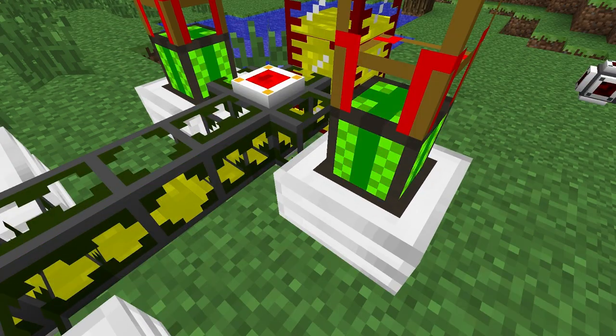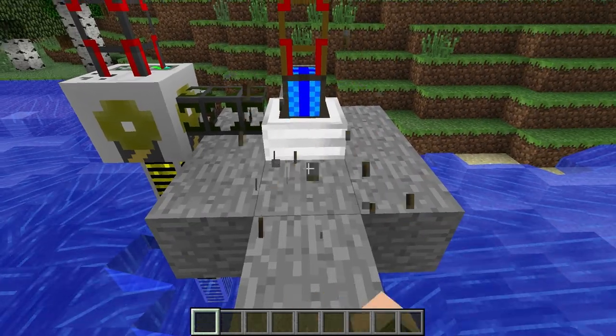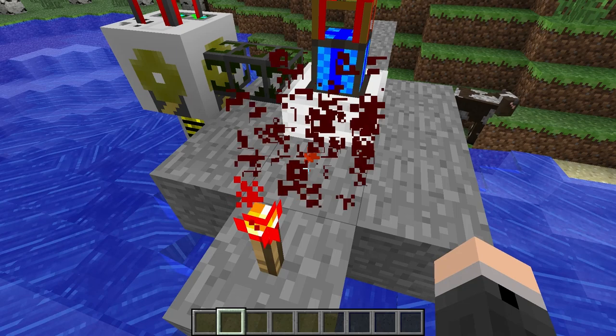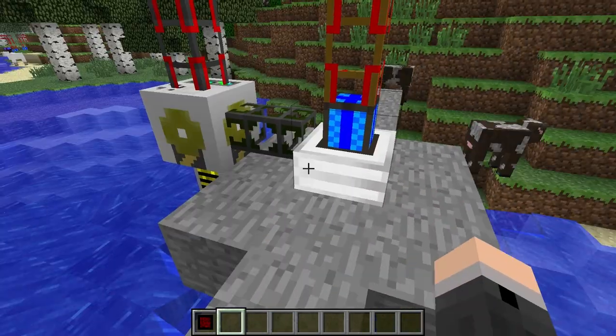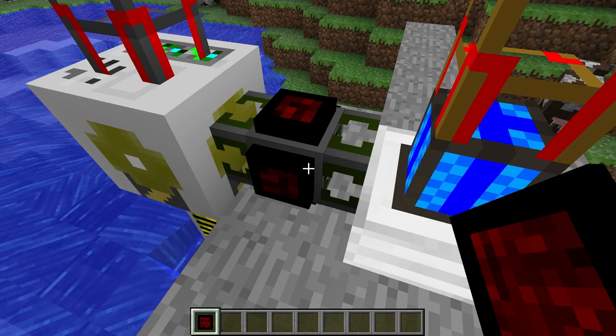Setting up a gate to automatically shut down an engine is easy. Firstly, you want to remove the redstone signal going to the engine, whether that be a lever, a redstone torch, or a redstone cable. Then you'll need to place the gate down on a transport pipe or waterproof pipe that's immediately next to the engine you'd like to have switched off.